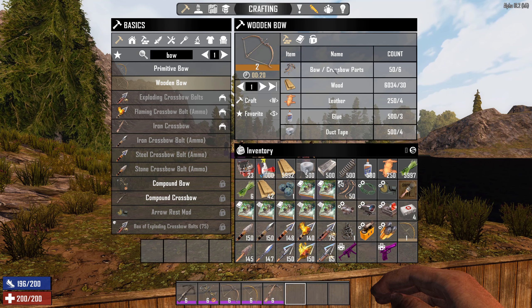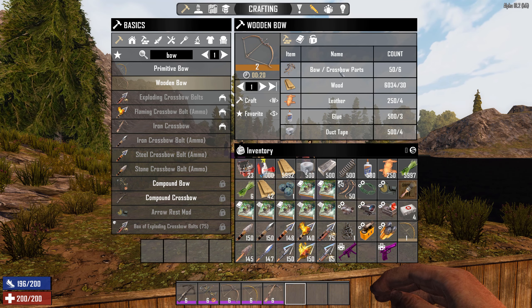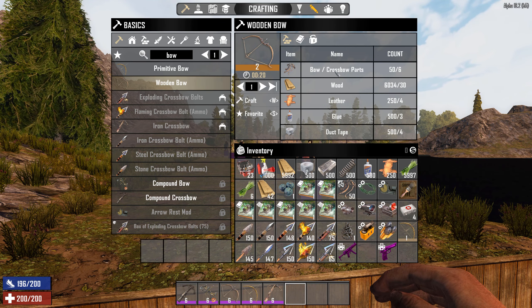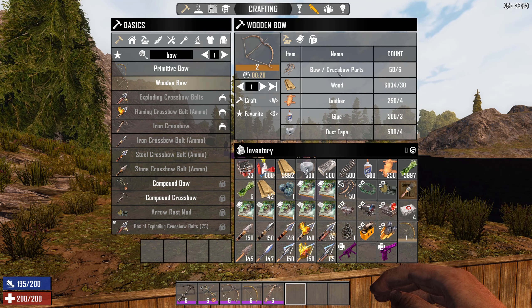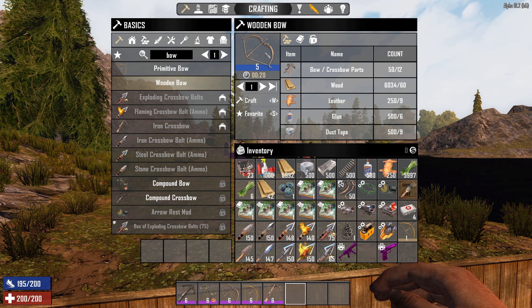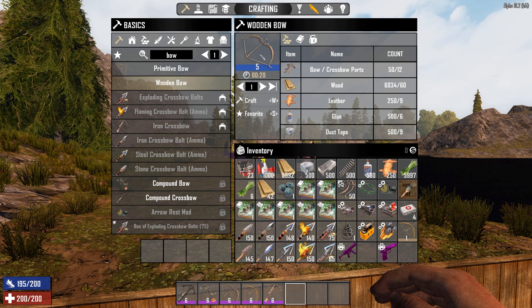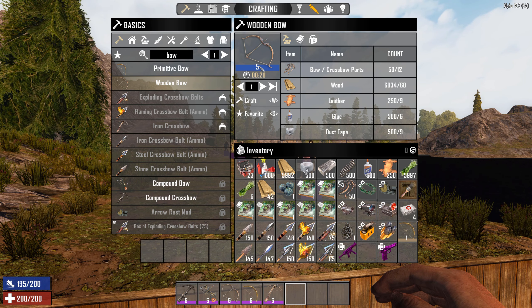So after buying a perk level, we should now be able to craft the wooden bow. The wooden bow requires bow and crossbow parts, so you need to find some of those to actually craft it. It's a bit of a different approach in Alpha 18 — they've gated it behind finding and scrapping, or just finding these parts. If you find a crossbow and scrap it, you'll get some bow or crossbow parts that you can use to craft your own things.